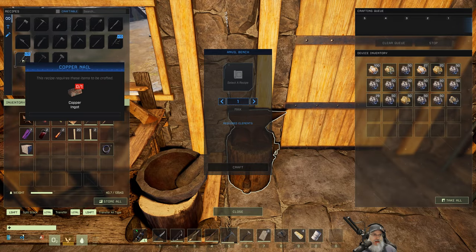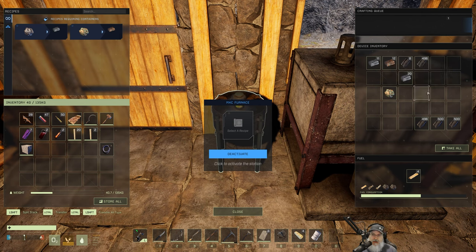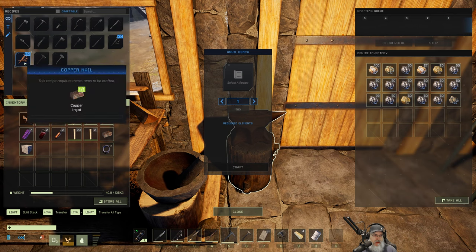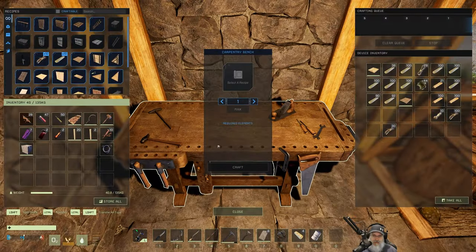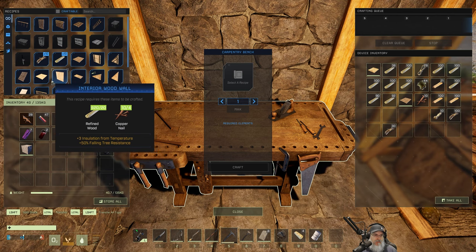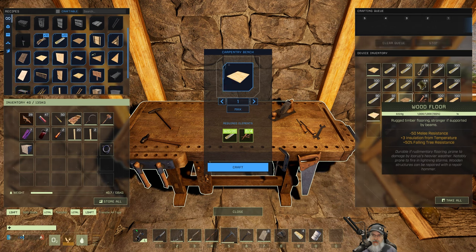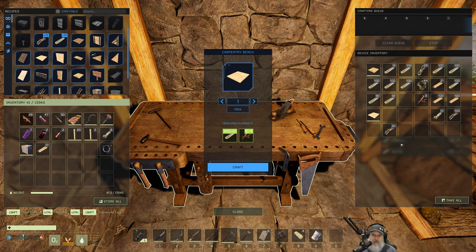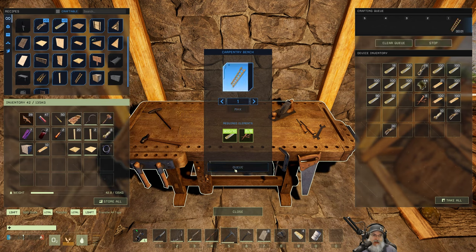Hold alt and drag one off — there we go. Make some nails, make an interior wood floor. Let's just destroy that. And then I guess we need to make a ladder too, because otherwise how are we going to get down the hatch and back up?